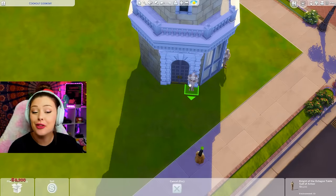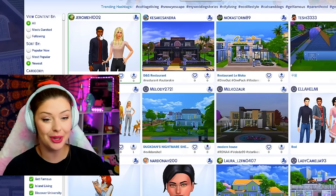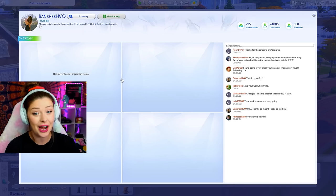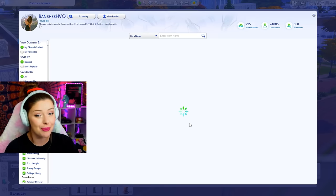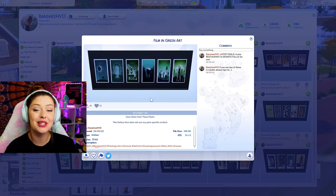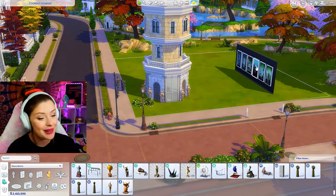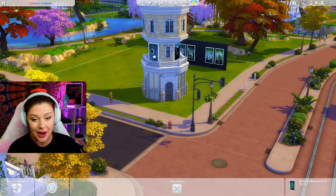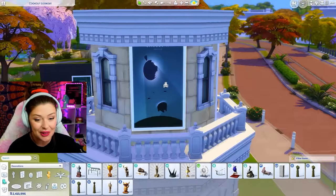I'm going to go straight to the gallery and download some art right away because I want it on the outside of the building. Banshee HBO in the gallery has some great art — not only do they have fashion art, they also have movie art like this here. There's a whole bunch of different films in different styles and colors, so I'm going to be downloading a whole bunch of these. When I think of theaters, I think of a downtown hustle and bustle kind of area, and they always have movie advertisements. These are so cool — this one is Jurassic Park.